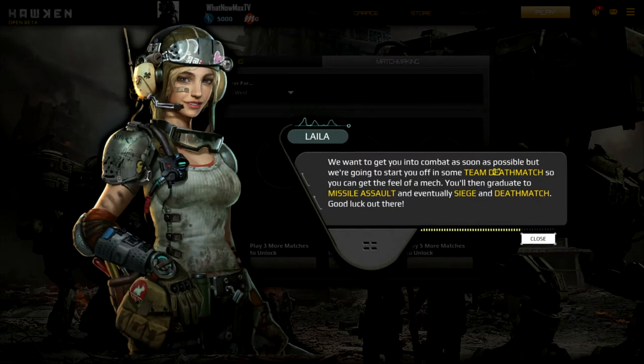So there's team deathmatch which is self-explanatory. Missile assault is like you go to a control point, you capture a missile silo, and it starts shooting at the enemy base which has so much health. Siege is the same idea except you capture parts to build ships, and the ships get sent to the enemy base and blow up - it's kind of like a MOBA style.